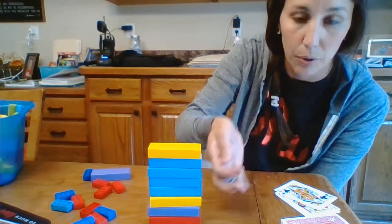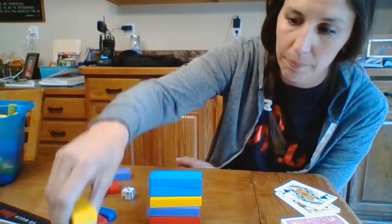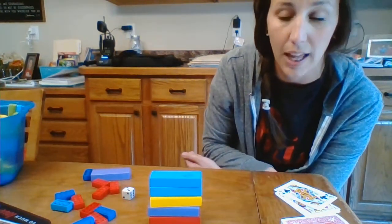Now I have 8 blocks. I'm going to roll my dice again — I rolled a 3. So 8 take away 3: 1, 2, 3 — take away 3, so 8 take away 3 leaves me with 5 blocks left.